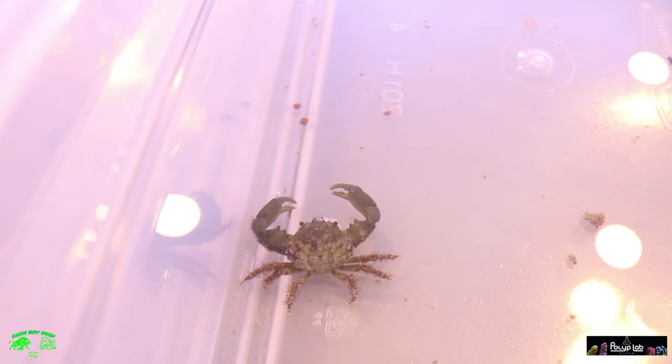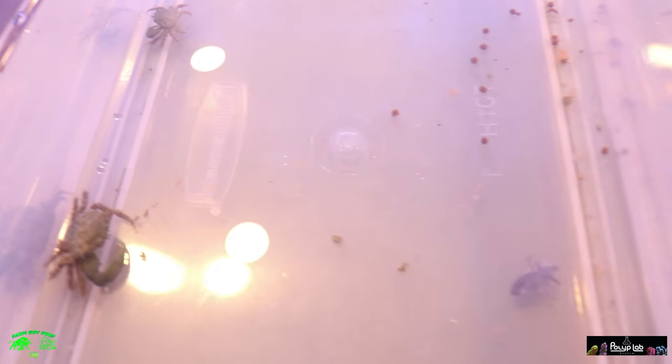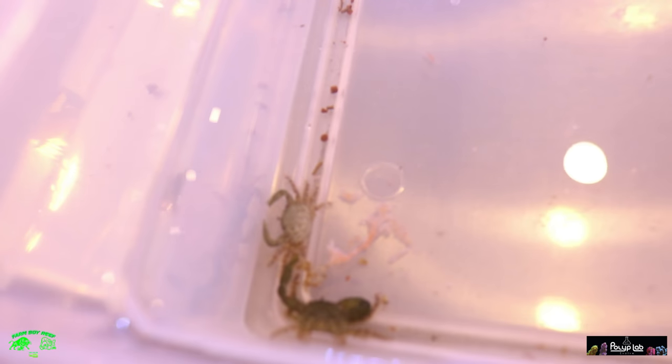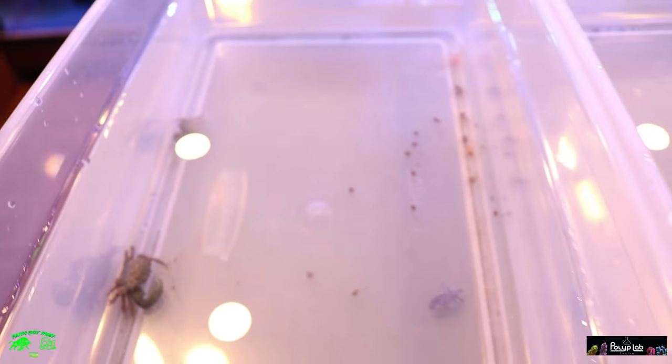Alright so there you guys go. You guys can see there's the first green emerald crab. I got a larger one and then a real small one — so there's always one bigger, one smaller. We move over to the next one: one big, one smaller, and same with this one. So I got two per tank. They're gonna do their job. I want to make sure they have lots of food to eat and then we're gonna get them placed into the tank.